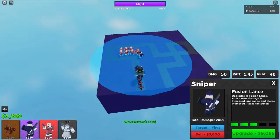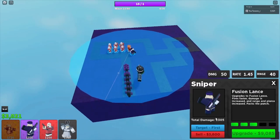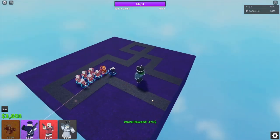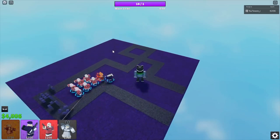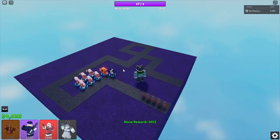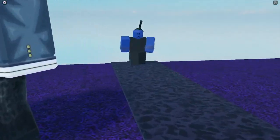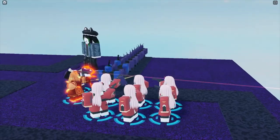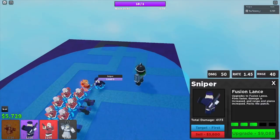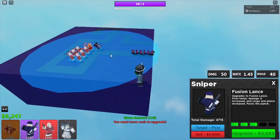On wave 21, sell your sniper — oh wait, it's disabled. Anyway, you can't really sell your sniper. This also works on apocalypse and hard mode if you want to grind those game modes. This wave is pretty useless because the only thing that spawns is hidden voids. Name a tower in Arena Tower Defense that doesn't have hidden detection — I'm pretty sure every tower has it.